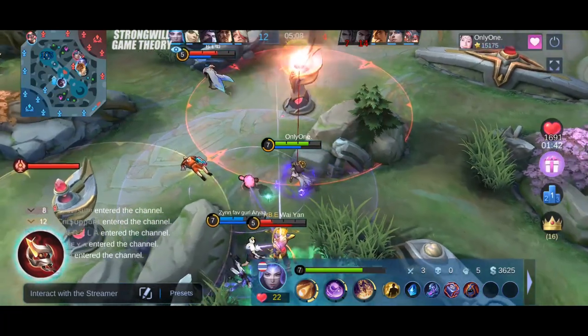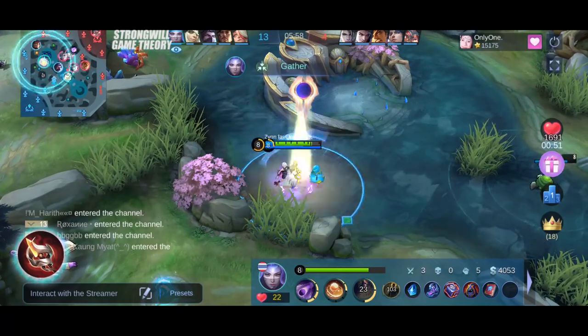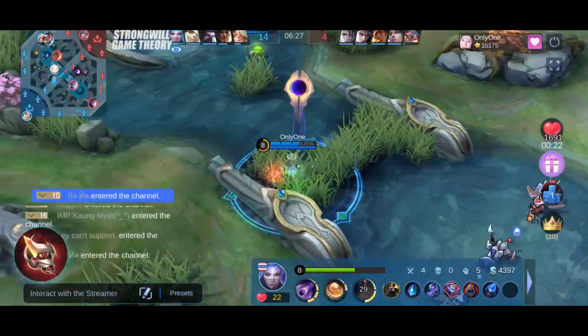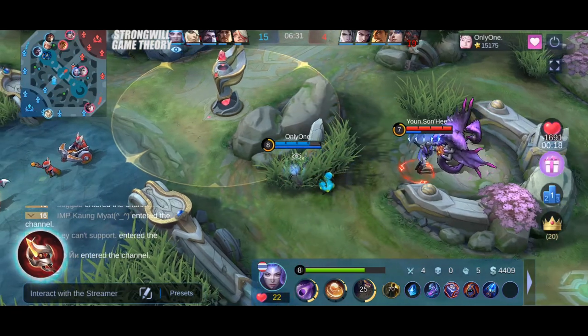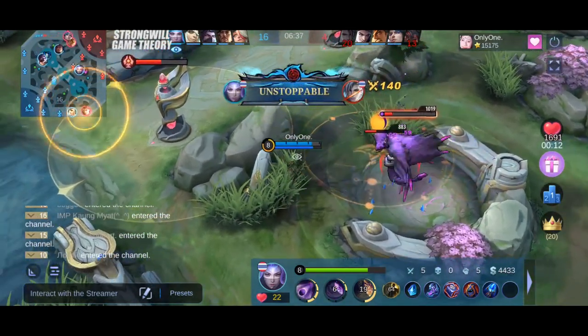Glowing Wand proves to be a valuable choice, thanks to its burn effect that aids in stacking the debuff of Genius Wand. Although it may have lower magic power compared to Holy Crystal, its HP-based damage makes up for it, resulting in higher overall damage output. Additionally, Glowing Wand provides extra movement speed and HP, enhancing both survivability and mobility. Moreover, the item synergizes well with Hiro Luoyi's second skill, making it a solid option for her.